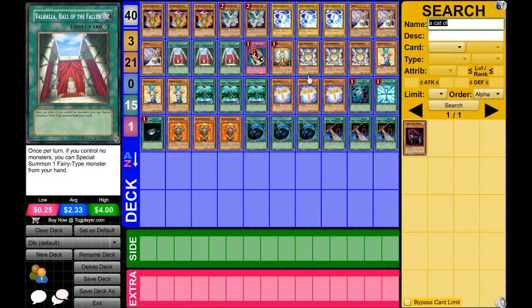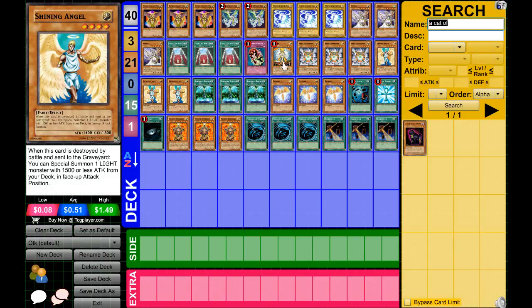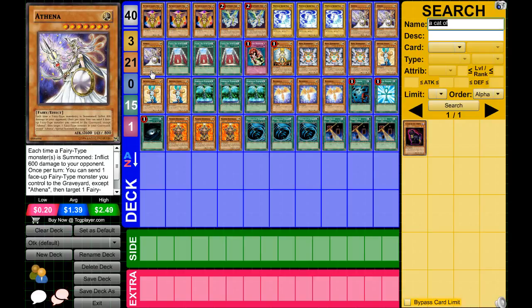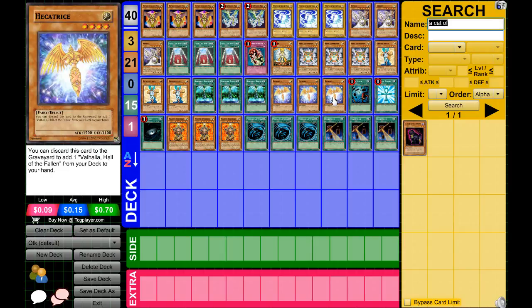You have three Nova Summoners, which can bring out Honest, and three Shining Angels, which also bring out Honest. You return Honest to your hand, controlling no monsters, to then special summon Athena via Valhalla. As for adding Athena, there's nothing particularly viable to search her — maybe triple Gold Sarcophagus if you want. For searching Valhalla, you can use Hecatrice, which works pretty well. If you want to add Christias or modify the deck, you can definitely do that too.